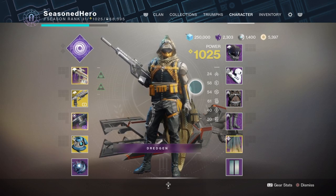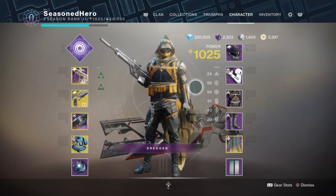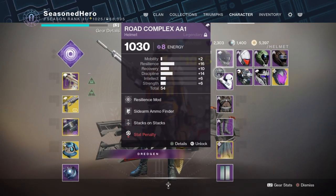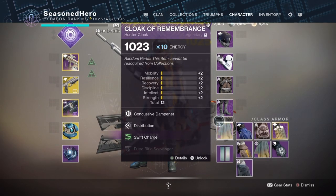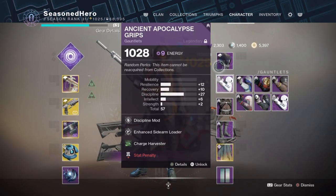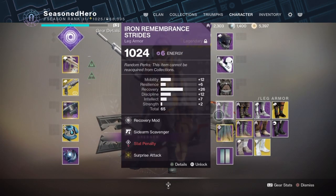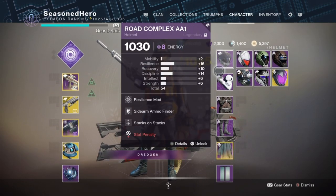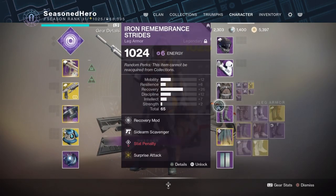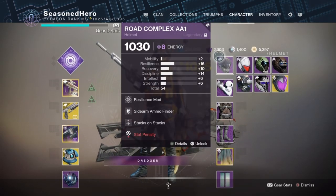If you want to gain some energy back for your abilities, Distribution, Outreach and Absolution are great to pair with this build. For armor pieces, which will need to be this season's or last season's, you will need three void affinity pieces — two for the new mods this season — one solar piece for the Supercharged mod, and one arc affinity class armor for the Swift Charge mod. No exotic is being used, so you can freely customise, but if you choose an exotic be aware of what you'll be sacrificing.